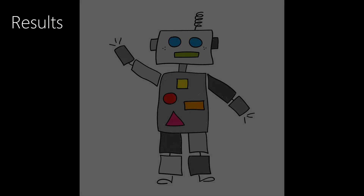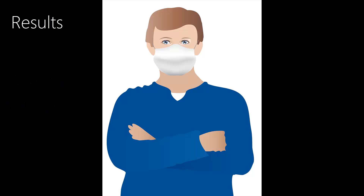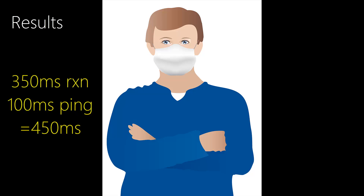We'll talk about the results in terms of two fictional people. First, we have Rob, who's a robot able to react instantly and has zero ping as he lives in Riot's office. Next, we have Manny, who has an average reaction time of 350 milliseconds and a ping of 100, making his delay 450 milliseconds. Most of you will argue that 350 milliseconds is an extremely slow reaction time, and you'd be right — but when you account for having to move your mouse and cancel any actions you're taking to actually dodge a skillshot, that's a valid amount.